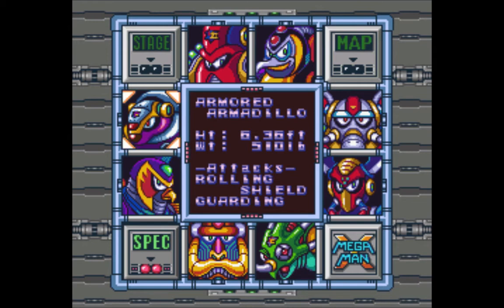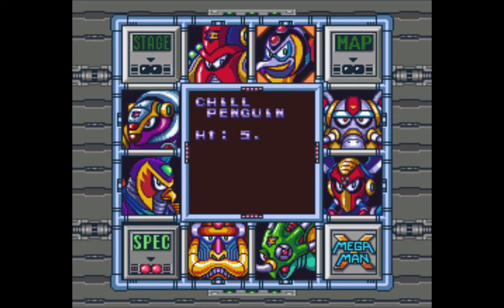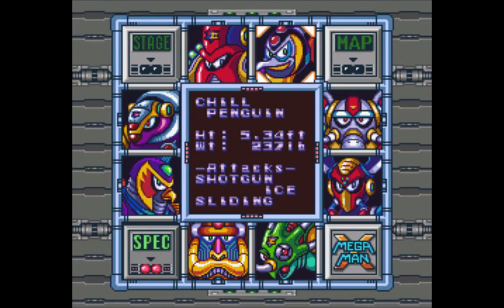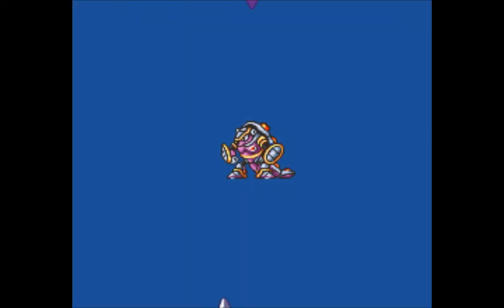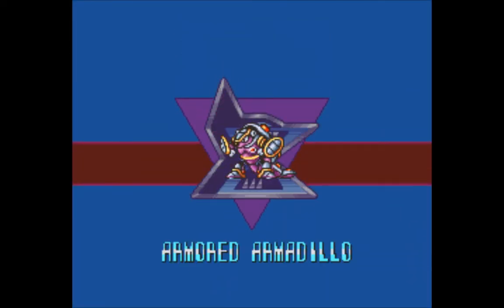I'm pretty sure we're supposed to start here, but I don't usually do him first. Sometimes I start out with Chill Penguin because he's got some pretty fancy shoes. But I guess we'll start with Armored Armadillo. I think it's pretty important to show you guys how to get some health upgrades and that first sub-tank — the sub-tanks are friggin' boss.